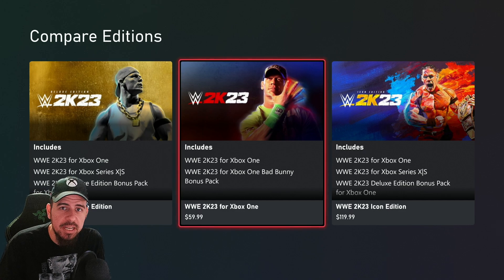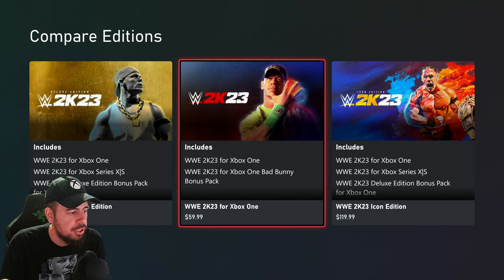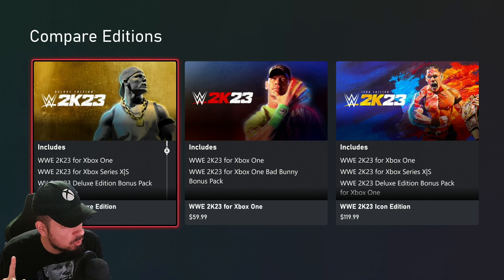Now if you want to get the cross-gen bundle, they have that as an option, which includes PS4, Xbox One, plus Xbox Series X and Xbox Series S. The cross-gen bundle is just $10 more than the regular $59.99, but if you're looking for Deluxe, that's $100, and if you're looking for Icon, that's $120.